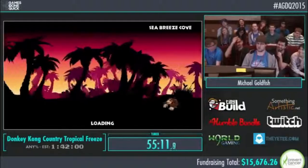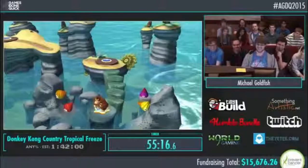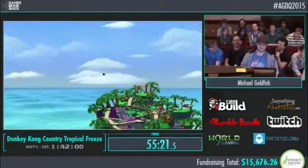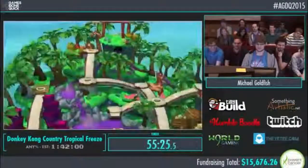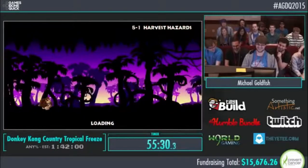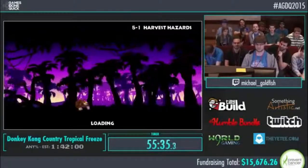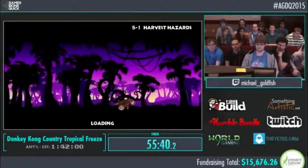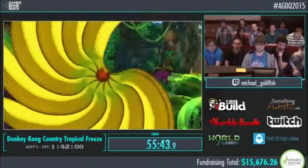Shout-outs to Fugu — we were thinking of getting beanbag chairs shaped like him. You might think losing Cranky here would slow down the beginning of the next level, but he'll have to change his strats up just a little bit — it's essentially the same. He wants to switch to Dixie on the first barrel and then switch back to Cranky on the next barrel.